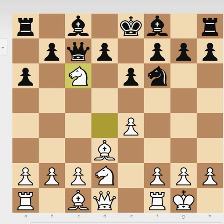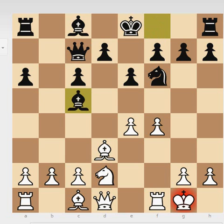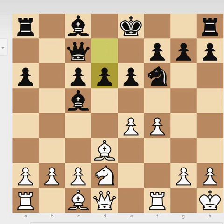Black plays knight to c6, white captures: bishop takes c6. Then white plays f4. This is also a good strategy — now you are better developed and basically all of your pieces are gunning down on the kingside, so you attack on the kingside. Black played bishop to c4, developing with tempo, and the king goes to the corner: king h1.